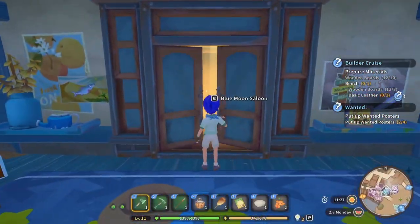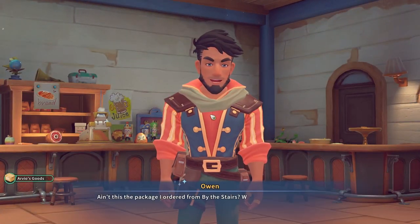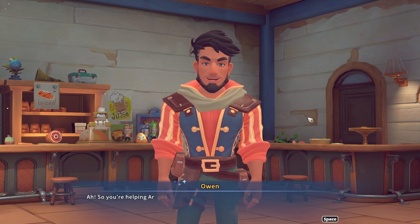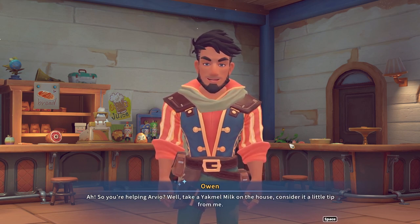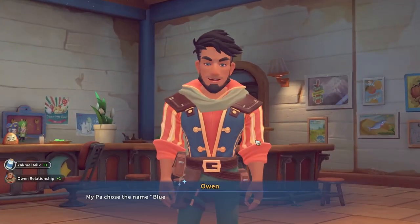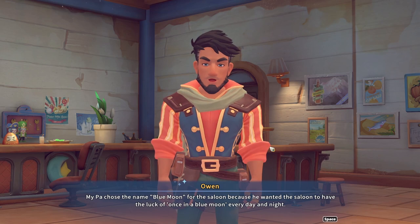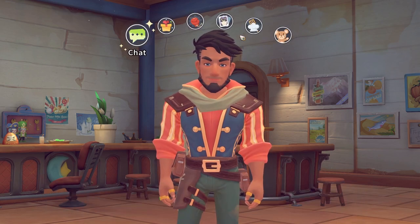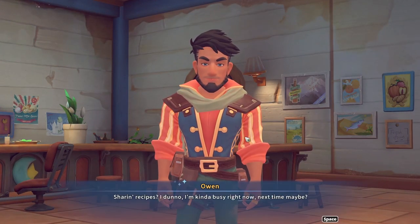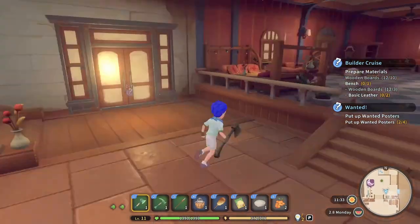Ain't this the package I ordered from By the Stairs? Why are you the one out here delivering it to me? Because Arvio's lazy. We'll take a Yakmo milk on the house — consider it a little tip. Thanks Owen, you're the man. My pa chose the name Blue Moon for the saloon because he wanted the saloon to have the luck of once in a blue moon every day and night. That's cute, I like that. Wait, what's this option? Talk recipes — I'm kind of busy right now, next time maybe.